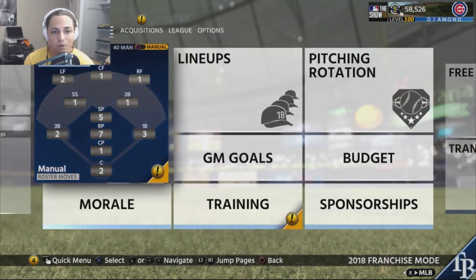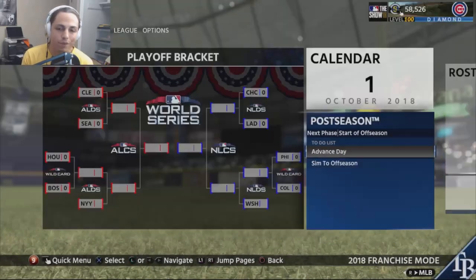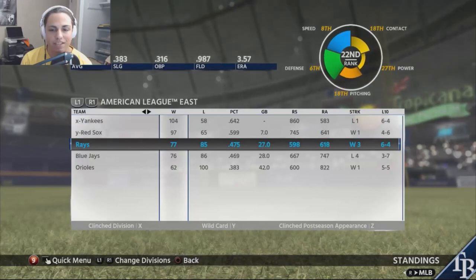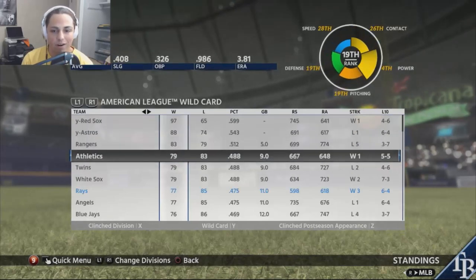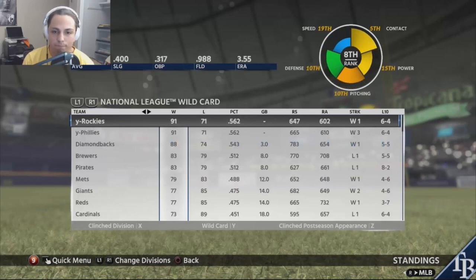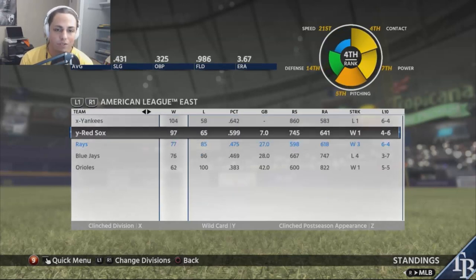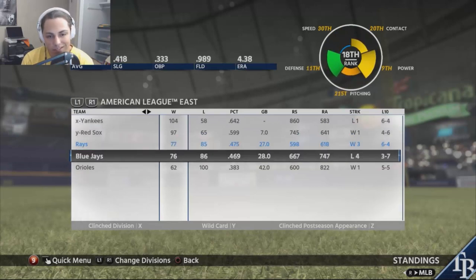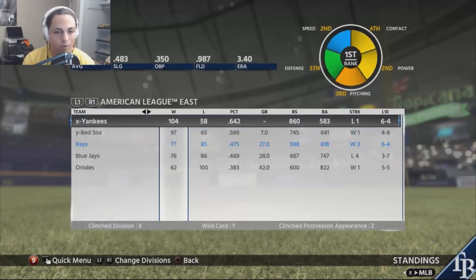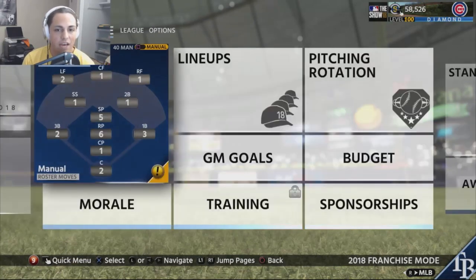The season finished about where I expected — 77 and 85, not a horrible first year. We finished 27 games out of the East and 11 games out in the wild card. We're in a tough division with the Yankees and Red Sox. Not a horrible year but about where I expected us to be.